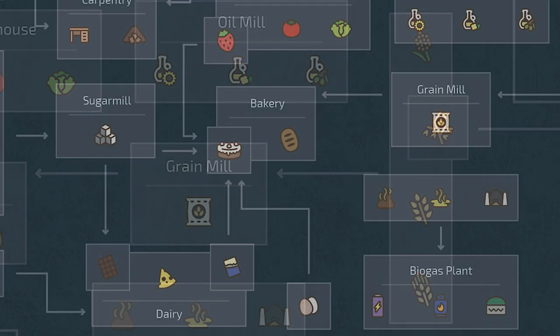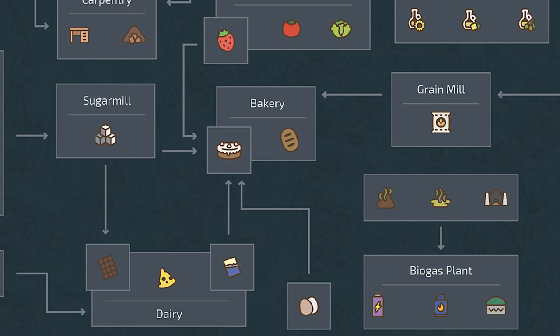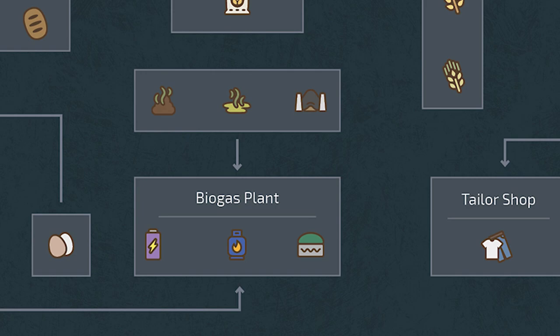The bakery is by far the most complex of all the production chains included in Farming Simulator 22, requiring five different products to produce a single finished good. The bakery can make bread by providing flour alone. Meanwhile, to make those beautiful and tasty-looking cakes, you will need to provide flour, eggs, butter, sugar, and strawberries.